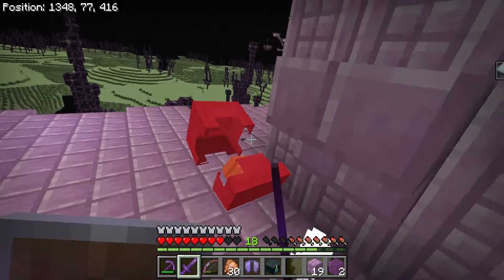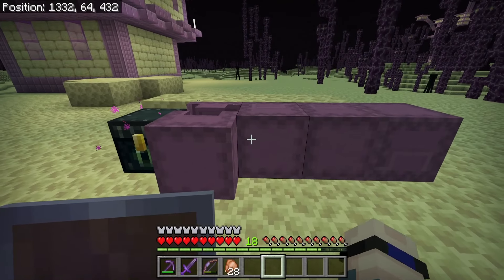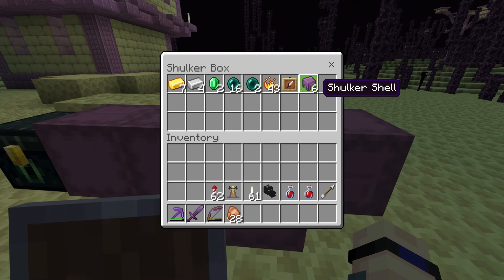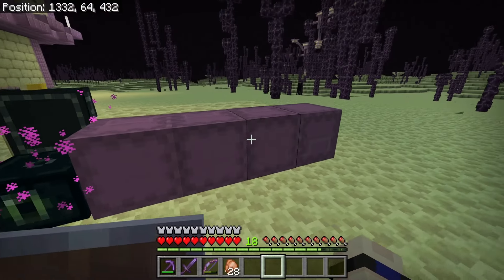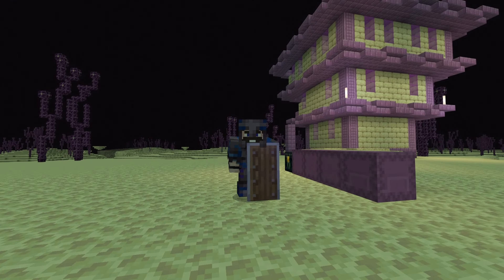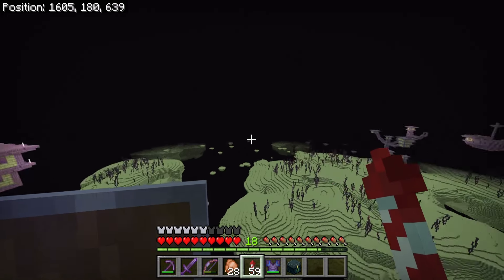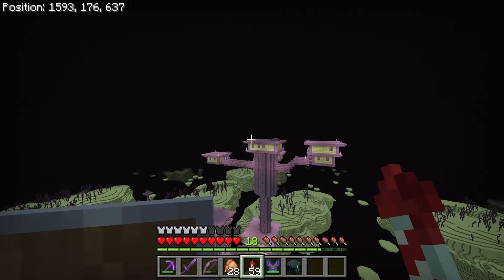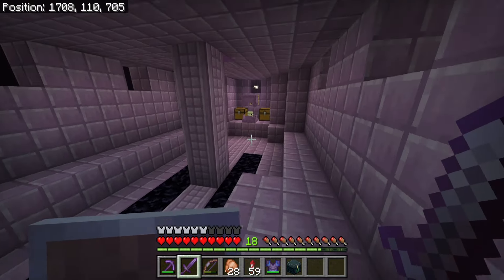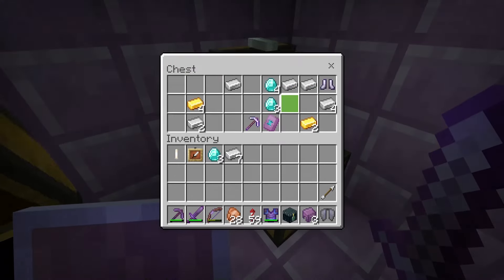The last shulker in the city teleported away. Here's everything I got from this city: one helmet, one chest plate, one elytra, one sword, various ingots, six shulker shells left over after crafting a bunch of shulker boxes, plus various random blocks. That's a pretty average size city - not too small but not a large one either. Now for the second method of end city raiding: the top-to-bottom method, starting right in the middle with the pirate ship.